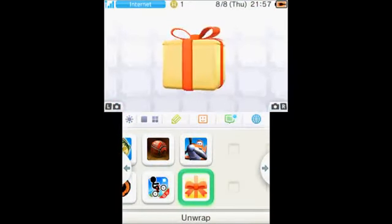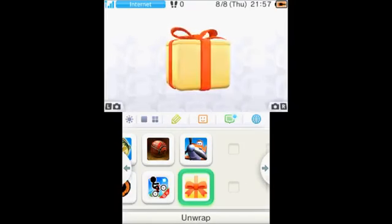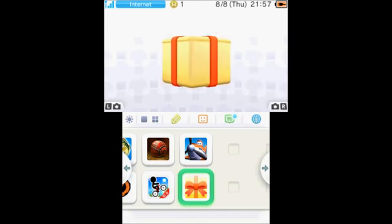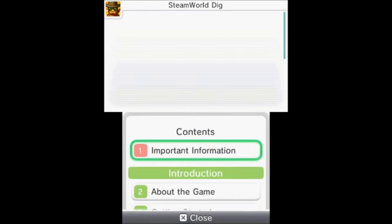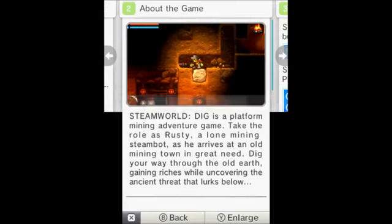Hi, this is Tim from Latest 3DS Games and I'm just here with a new game which I've got from the Nintendo eShop. So let's unwrap. We have got Steam Wild Dig: A Fistful of Dirt. I thought I'd just quickly have a look at the instructions because I don't really know much about it. So let's have a quick look about the game.